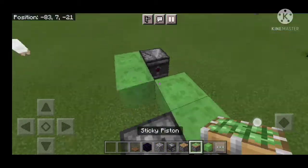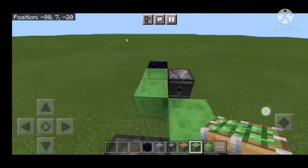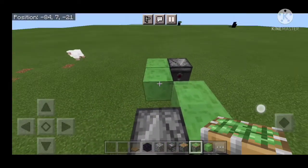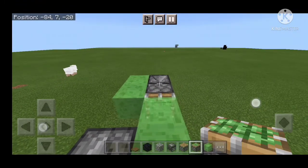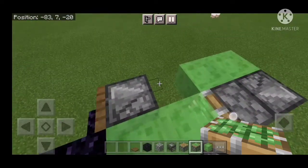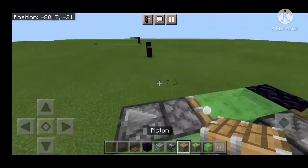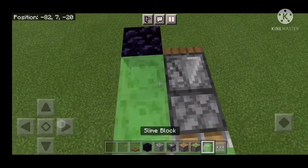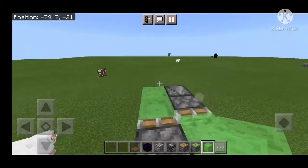When you want to change directions — go forward or go backward — you have to change the pistons. If you want to go forward, make sure the sticky piston is facing the opposite way. If you want to go that way, the sticky piston goes that way. So for going one direction, sticky piston here and a normal piston over here — when you press this, it moves you there.